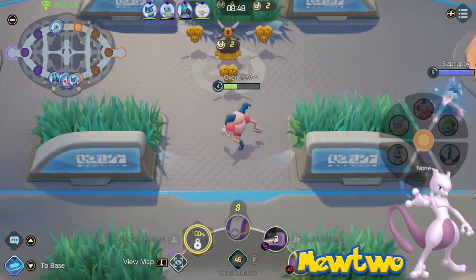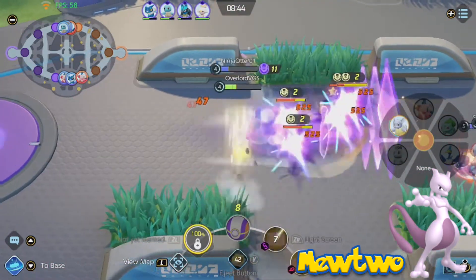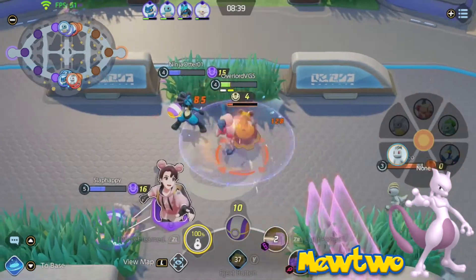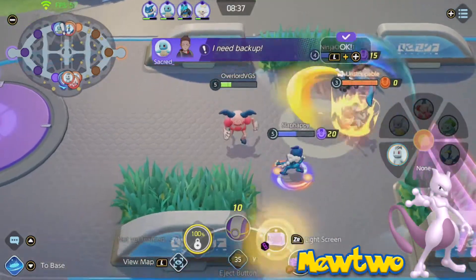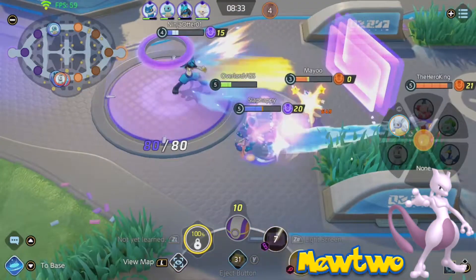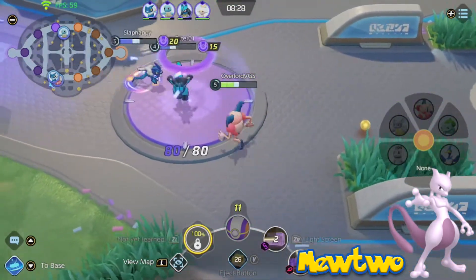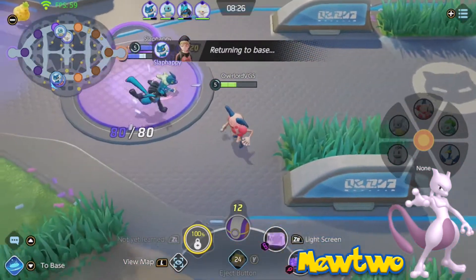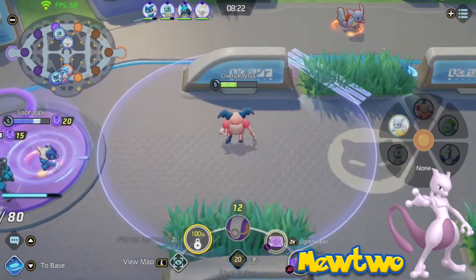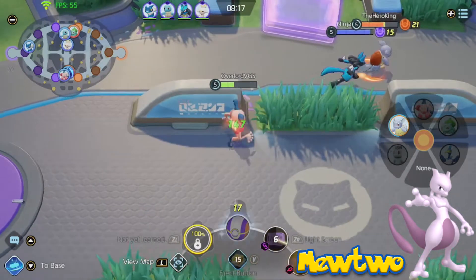Mewtwo's passive could be Pressure or Unnerve. Pressure would be similar to my Dusknoir concept — using a special move on a Pressure Pokemon gives that move extra cooldown. But I think Unnerve would work really well here. Unnerve prevents opponents from using berries — if the opponent is within a certain range of Mewtwo, they can't eat berries on the map. Early game this would be really good since there are multiple berries on the map, and it would always prevent opponents from stealing berries from Mewtwo's own tower while defending. I think Unnerve would be a great passive ability.